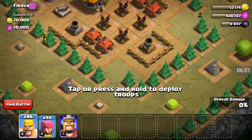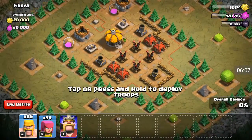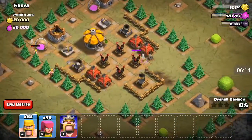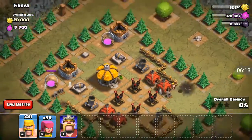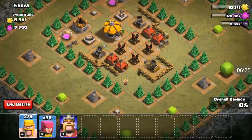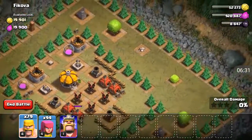As you guys could see, here is the goblin base. I don't think I'm going to be going outside for a live attack today, but I might. Looks like I've dropped barbarians — there's a bomb! I'm going to be dropping all the barbarians just to test out if there are any traps, because in the goblin base there's supposed to be a ton of traps.